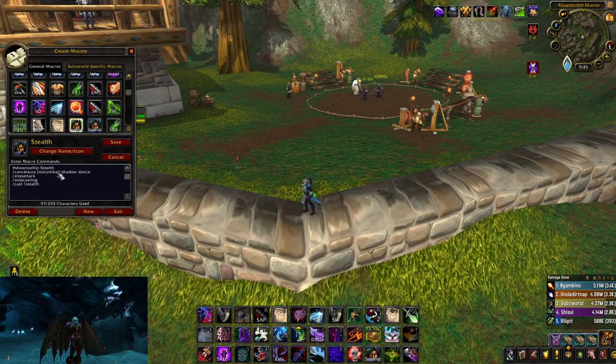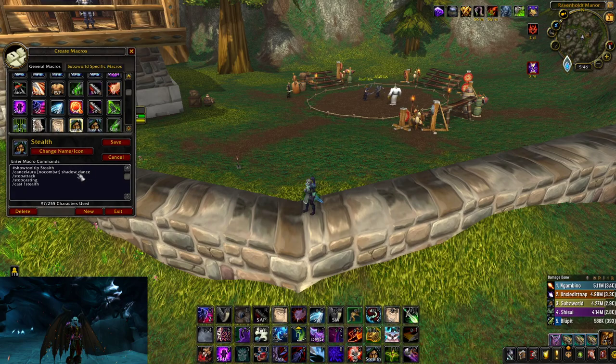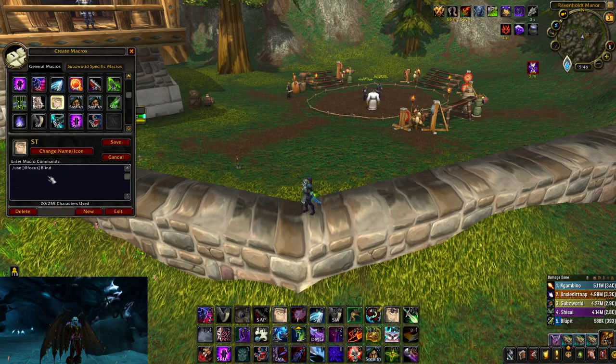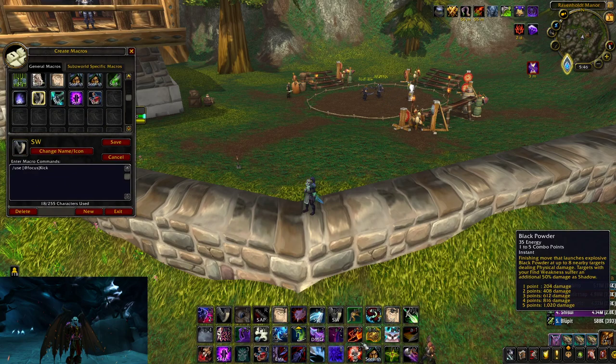This stealth macro is what I use to get into stealth. If you have shadow dance active and you're out of combat, you can't stealth immediately, and that can mess some of you guys up. So there's a macro I got from EvasionX — he's another rogue YouTuber that gives a lot of tips — and it'll cancel your dance, get rid of it, and allow you to stealth. I also have some pretty basic at-focus blinds, at-focus saps, at-focus step, and a kick one too.